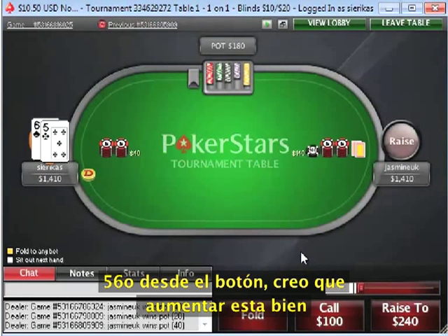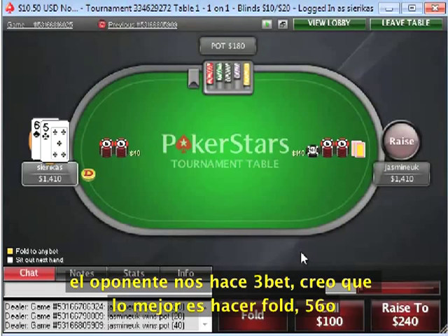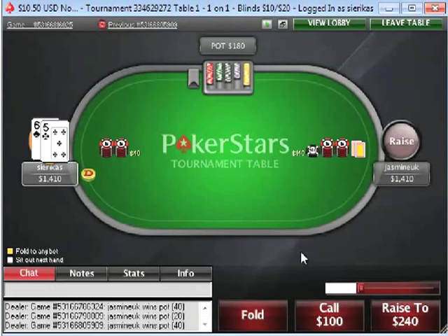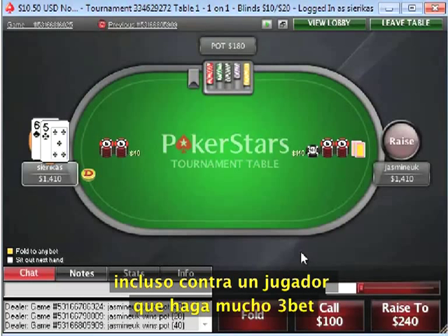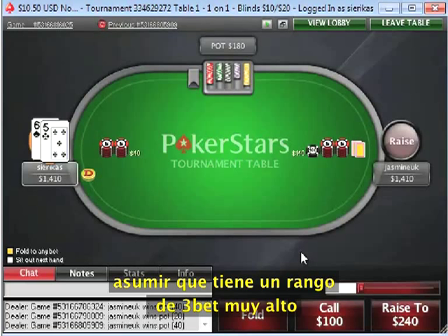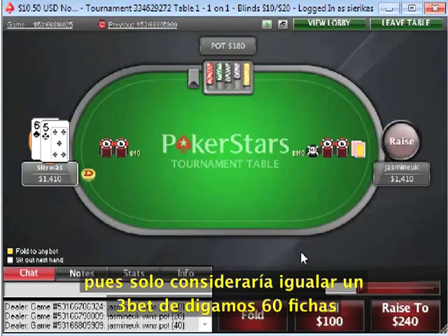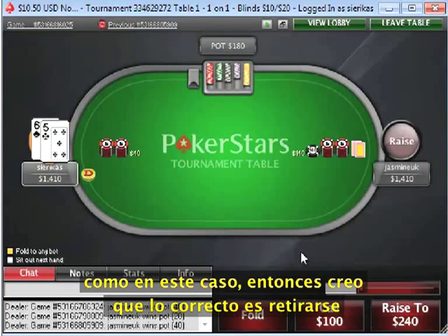Raising 6-5 offsuit on the button is fine. I like your sizing — the min raise is fine, and a 3x raise would also be fine, or anything in between. Now you face a 3-bet from this opponent. I think a fold here is going to be best. 6-5 offsuit is a pretty weak hand overall. Even though we do have a positional advantage, it's often going to be dominated and doesn't play well against a 3-bet range. Even a wider 3-bet range contains so many hands much stronger than 6-5 offsuit. I'd probably only call with this kind of hand against a min 3-bet to 60 chips, maybe to 80 chips, but I'd fold if they made it anything over 100. Certainly 140 chips — so I think a fold here is good.